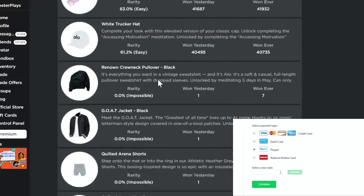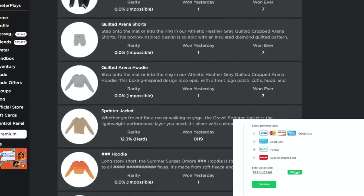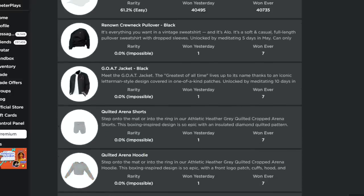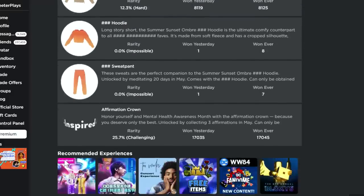What's up guys, welcome back to DieterPlays. I'm going to show you how to get all of these other items here in the Aloe Yoga or the Aloe Sanctuary game. So there's all these other things — the sweatpants, the sprinter jackets, the hoodies, the affirmation crown — all these other things that you can get. But these take a couple of days in order to get them.